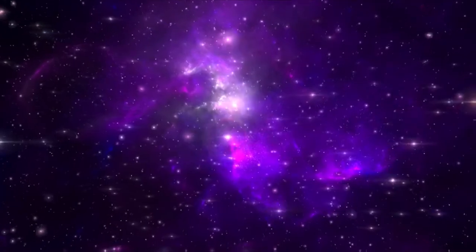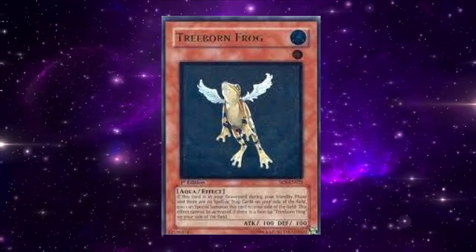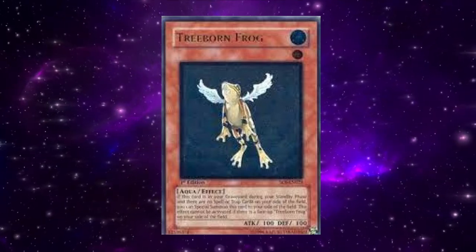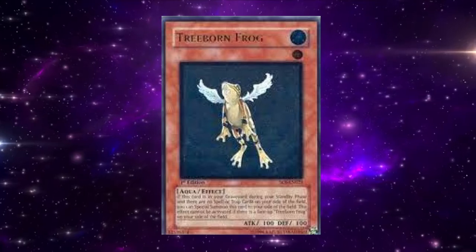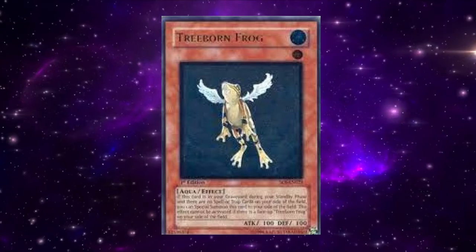The format would further change with the introduction of Treeborn Frog in February of 2006 in the Shadow of Infinity booster set. This was able to operate as extremely persistent tribute fodder, therefore making Monarchs significantly easier to summon. This caused a shift in the meta towards main deck Monarchs being far more popular due to how much easier they became to summon.